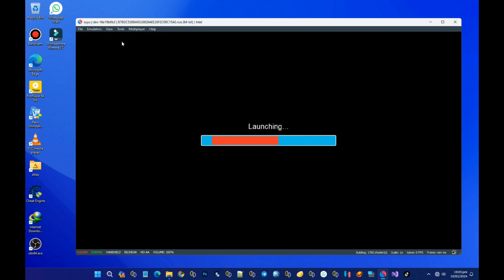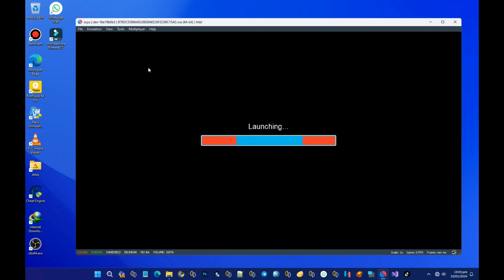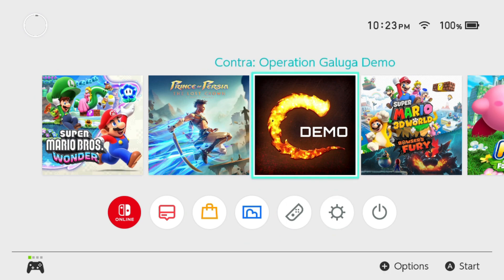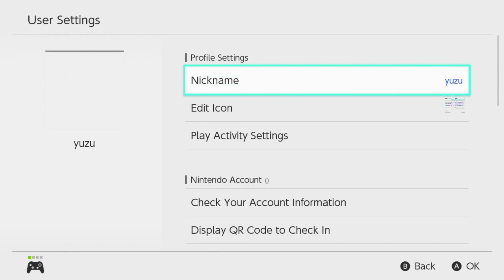I'll be testing some games on this Suyu emulator. I'm not using any graphics card — I just play games on my onboard graphics, which is Intel UHD 630. I'm going to test some games with this and see how it performs. Please subscribe to my channel.